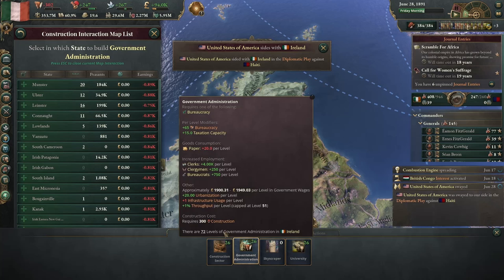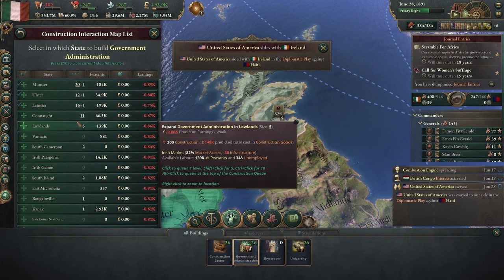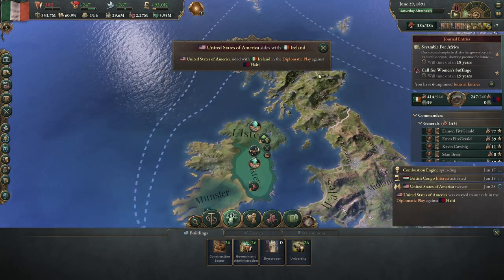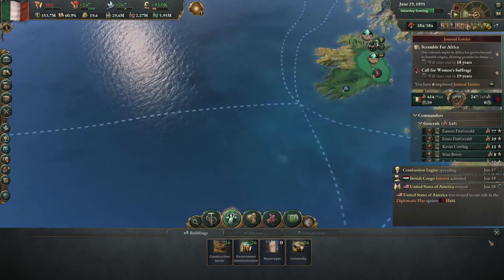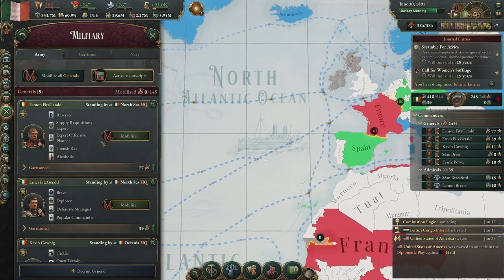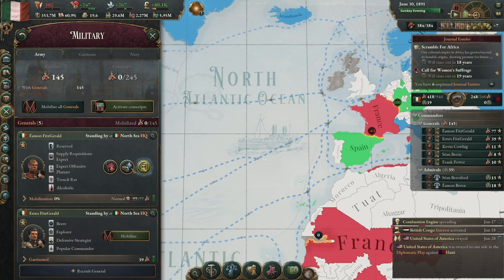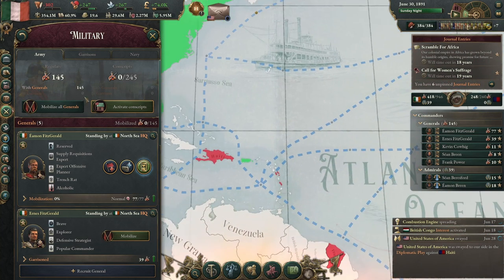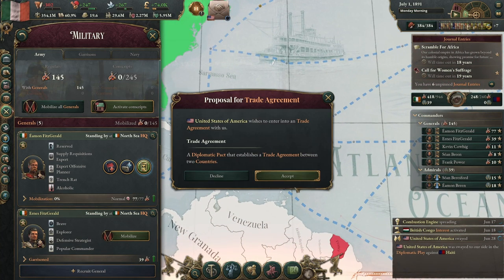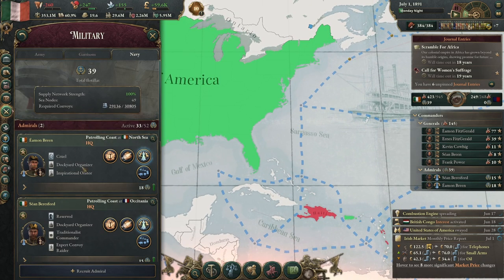The US sided with us — good. Not that I'm really afraid, but better to have them as a friend than an enemy. I don't think I've mobilized any armies yet; I will just mobilize my big army in the north HQ. I'll gladly take a trade agreement with the US, and then mobilize my navies as well.